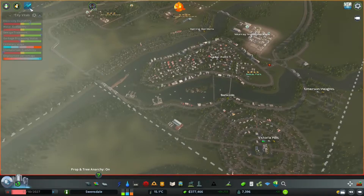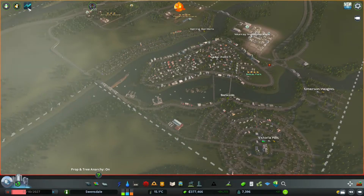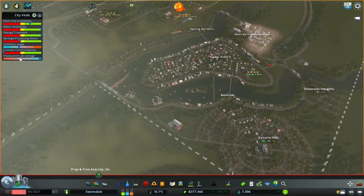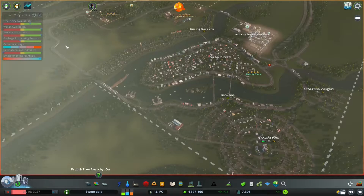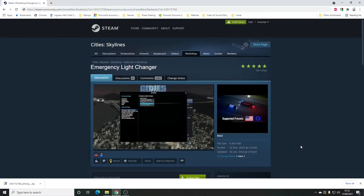City Vitals Watch by Underground Hero. If I drop into my game, you have a nice little button here that summarizes all the key information. You can select what you want to keep tabs on, and click on a line to bring up the appropriate information tabs for whatever you've selected. In a nutshell, it's all nicely collected together — you don't have to be pausing the game and going into the city statistics view quite as much. It's all nice and neat, so that's why I use City Vitals Watch.